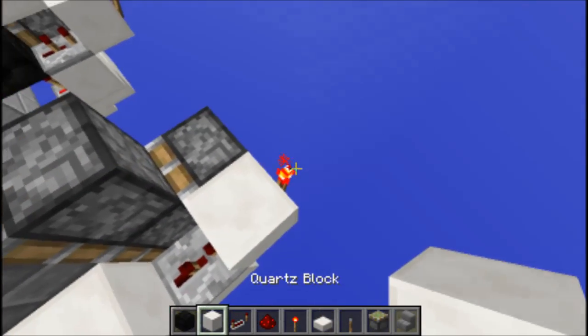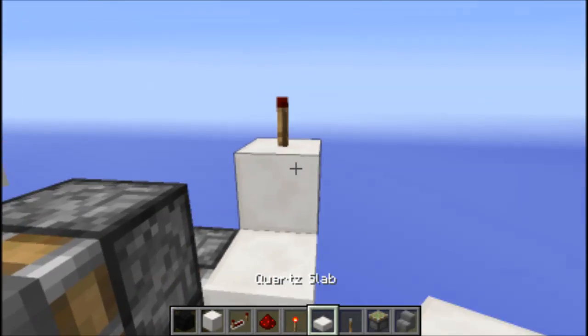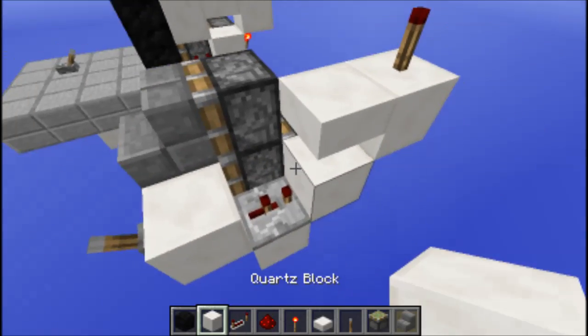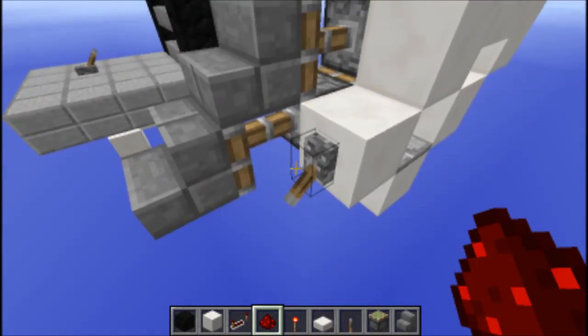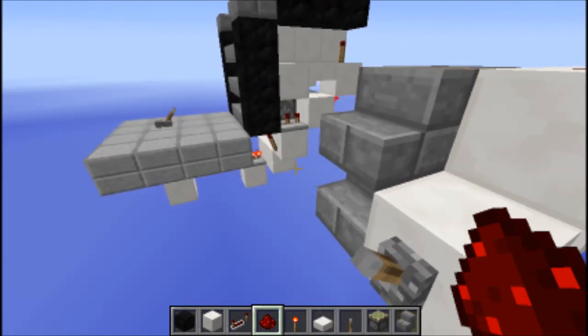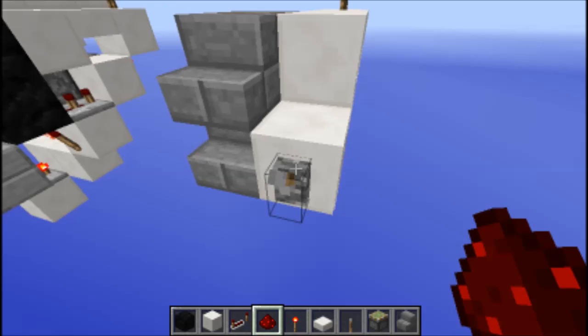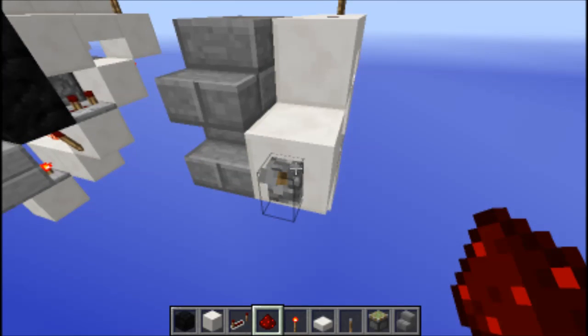Then come one up with a block, put a torch here, put a slab right here, then put a block here and two redstone along like this. As you can see it works an absolute charm. This is all I've got time for, thank you for watching and I'll see you next time, goodbye.